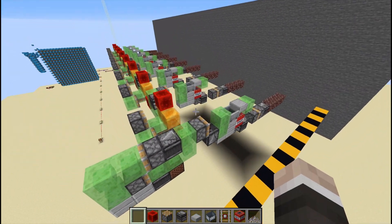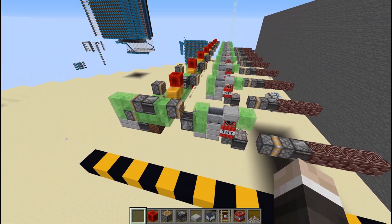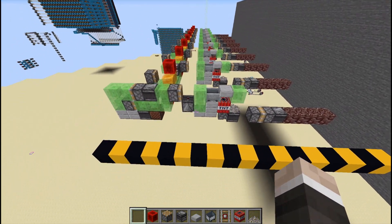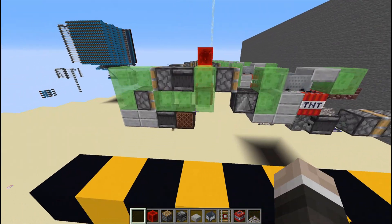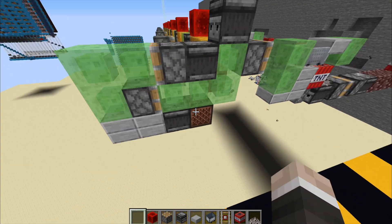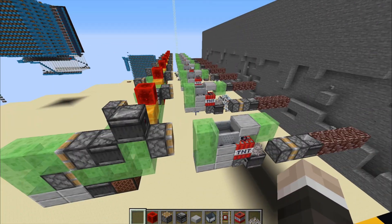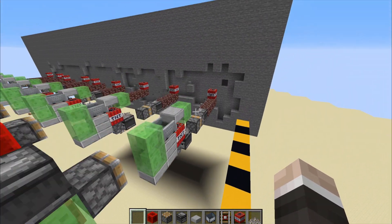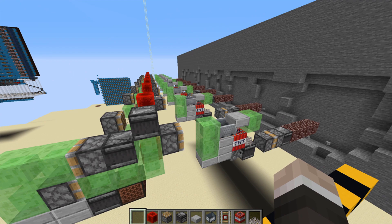All you have to do to launch this forward is first we're going to assemble it. The schematic in the description will also be unassembled, so you can just build it exactly and then run it the first time and it will be correct. Then from there on, you can just keep hitting this note block there, and tunnel bore through whatever blocks you need to tunnel bore through. And it will look a little something like this.